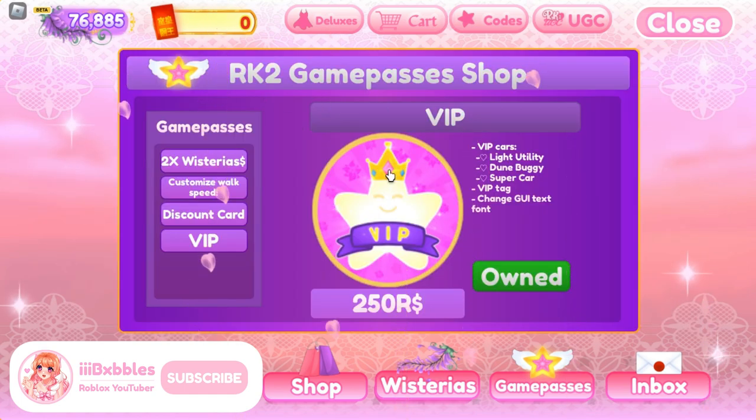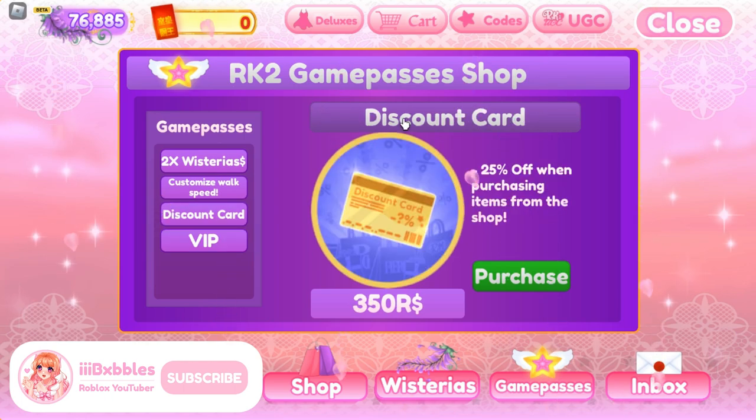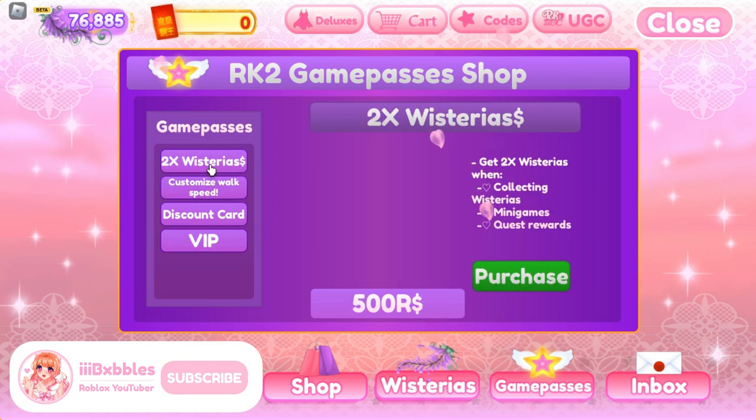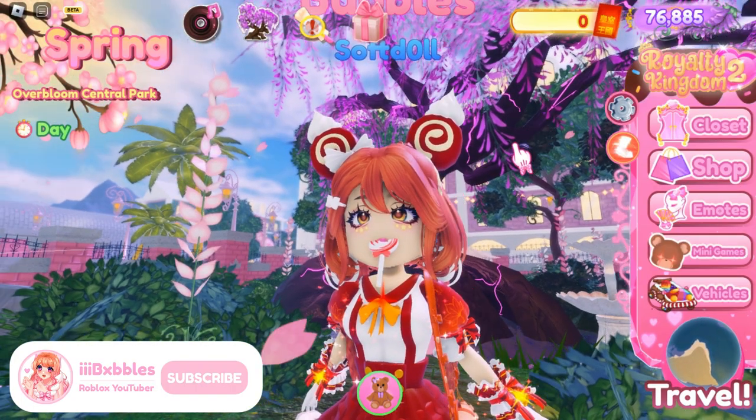In the game passes shop you can get a VIP card, a VIP tag above your head, and the ability to change your name text font. There's also a customized walk speed pass, because in Royalty Kingdom 2 you cannot actually run unless you buy it. Then there's a Discount Card for 25% off shop purchases, and a 2x Wisterias pass — which doubles all Wisteria earnings from mini-games and quest rewards — for 500 Robux.